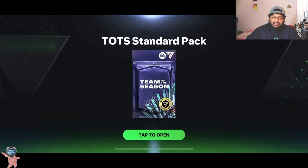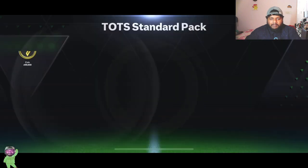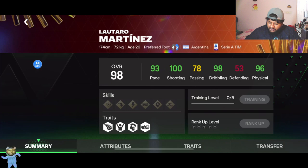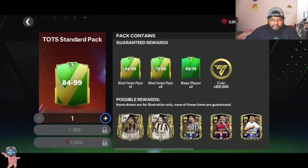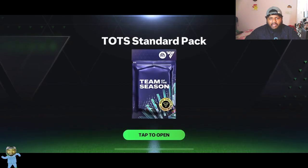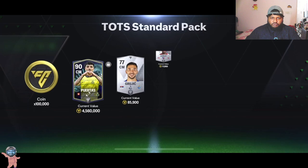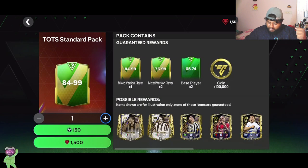Everybody who's playing FC Mobile — how has your grind been going? I wanted to ask that in today's video. I've been having an okay grind, I'm not going to complain. Oh, 90-rated Marquinhos — nice, nice! I don't know why we're not getting walkouts, but yeah. Like I was saying, the grind is going decently. I have got a Team of the Season icon Diego Forlan, and we got Jude Bellingham. Another 90-rated player — nice, we need it!